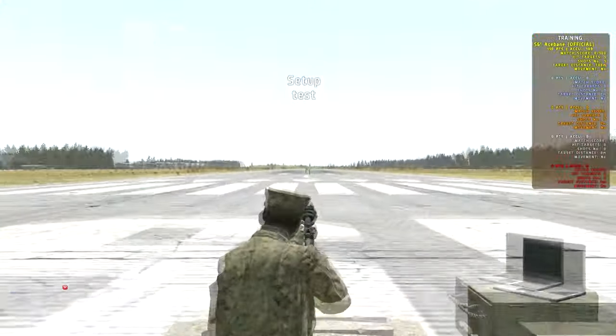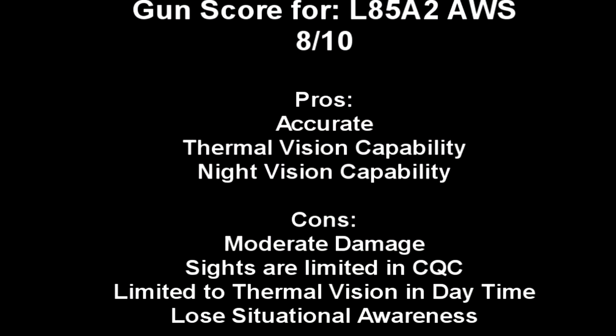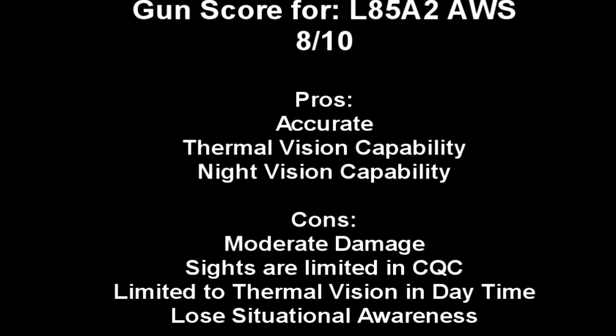Before I wrap this up, I also want to show you what it looks like in the daytime when you go into your NVG scope — it is lots of fun. The L85A2AWS gets an 8 out of 10. Pros: it's accurate up to about 300-400 meters, it has thermal vision capability and night vision capability. Cons: moderate damage — the same for all 5.56s — sights are limited in CQC because you have to scope in with the thermal or NVG to see down your sights, you can only use thermal in the daytime with no switch to a normal scope, and you lose situational awareness when probing around in the scope. That said, at a nighttime scenario this gun is like hacks.